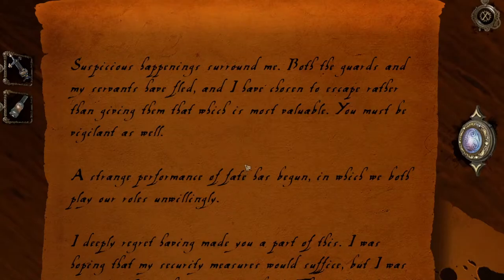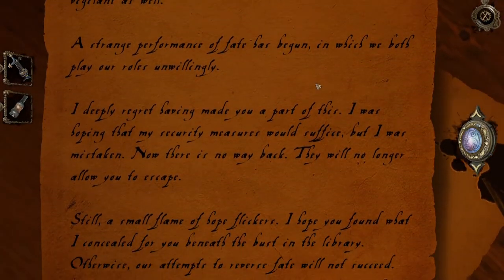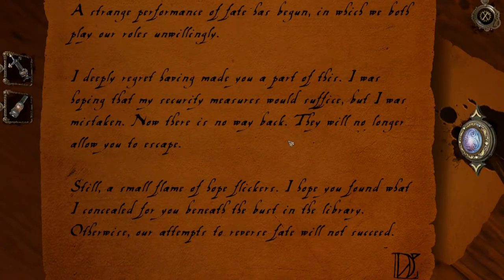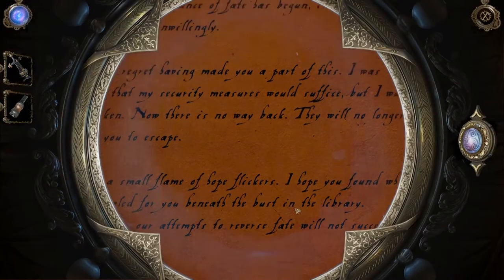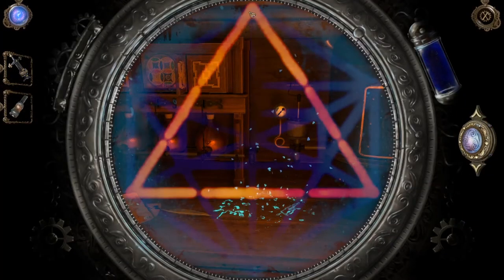What do we got here: suspicious happenings around me — both the guards and my servants have fled and I have chosen to escape rather than giving them that which is most valuable. You must be vigilant as well — a strange performance of fate has begun in which we both play our roles unwillingly. I deeply regret having made you a part of this. I was hoping that my security measures would suffice but I was mistaken. Now there is no way back. A small flame of hope flickers — I hope you found what I concealed for you beneath the bust in the library. I did find what you gave me.